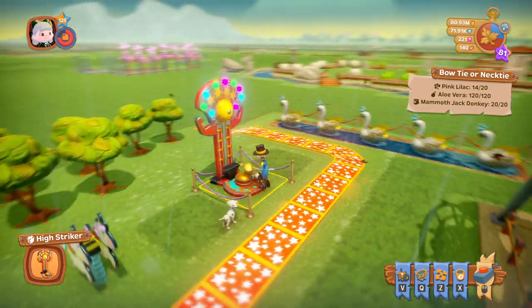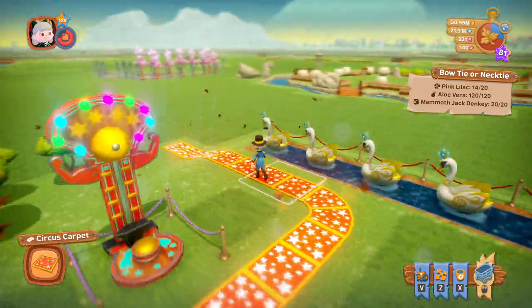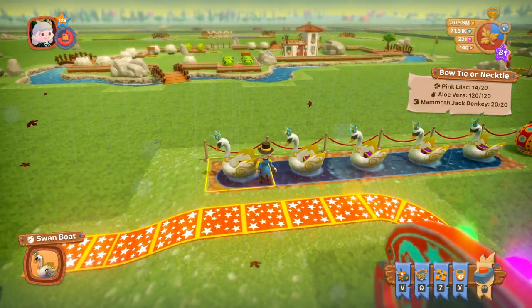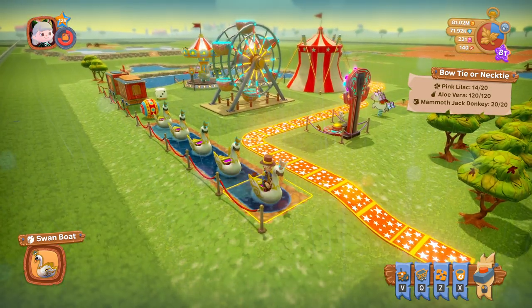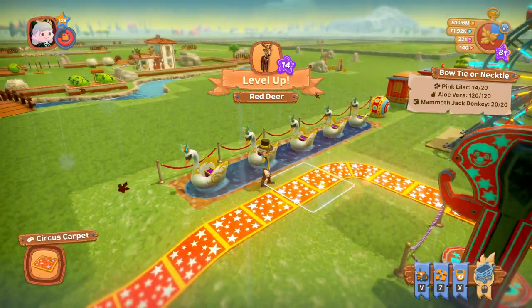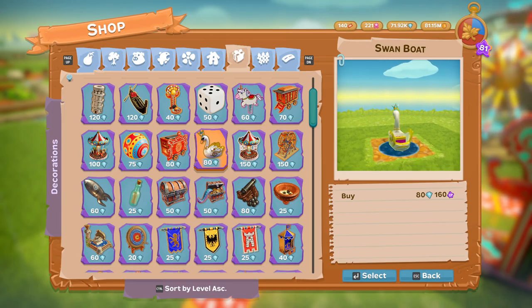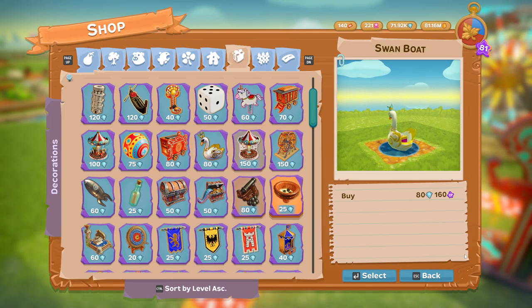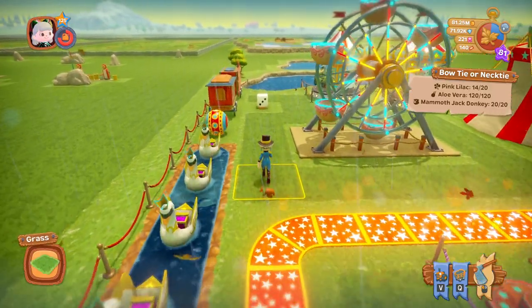Next we get the swan boat, and again you can sit in the boat - just imagine all your friends on your farm sitting in your little boat, lovely. The swan boat is 80 diamonds to buy.